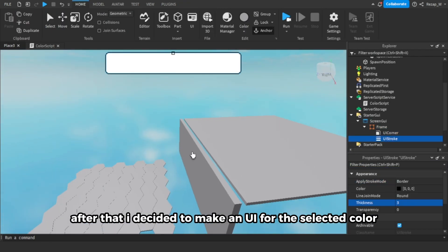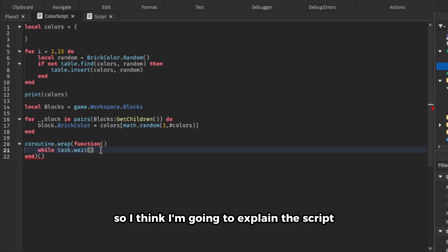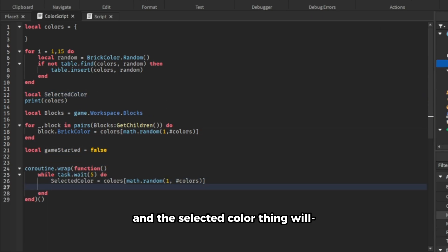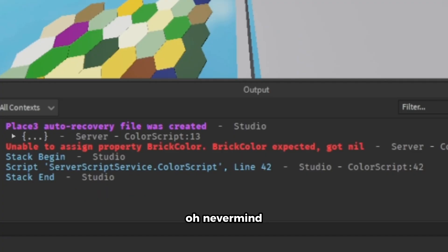After that, I decided to make a UI for the selected color, and then I went back to scripting. So basically every 5 seconds it will change the selected color variable and update the selected color display. And then — oh hey, it works! Oh, nevermind.